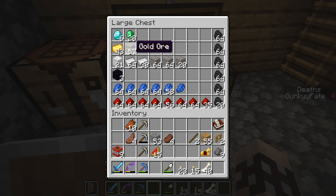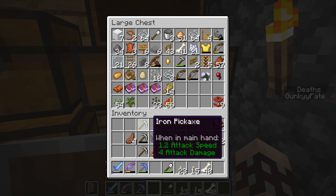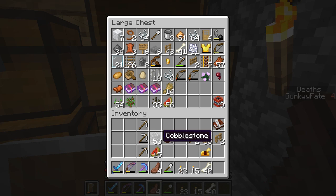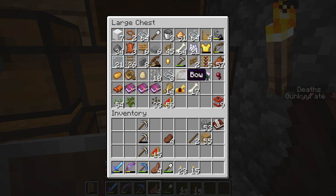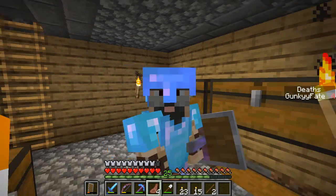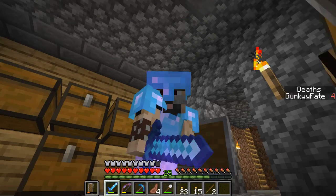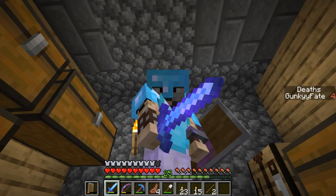Six diamonds, 21 iron blocks. Deposit the TNT, deposit the horse armor. Alright, I'm gonna cut it here. If you enjoyed, a rating is always appreciated. I'll catch you all next time — peace!